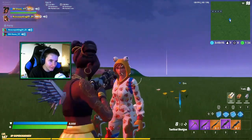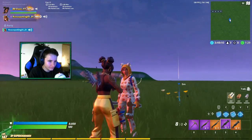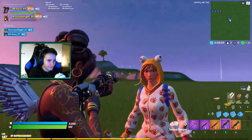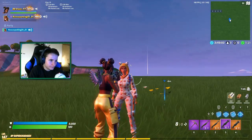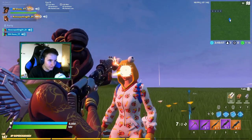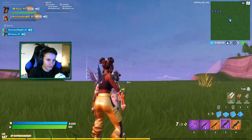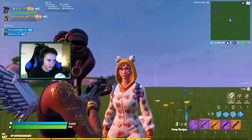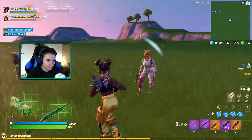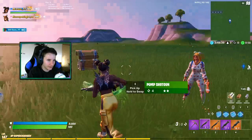The purple pump used to do 210 — the body shot did 105. The blue pump used to do 100 to the body. So now the purple tack can only do 166 damage, which is why I prefer the pump over the tack at higher rarities. If you miss a headshot with the pump, you might want an SMG as a backup.